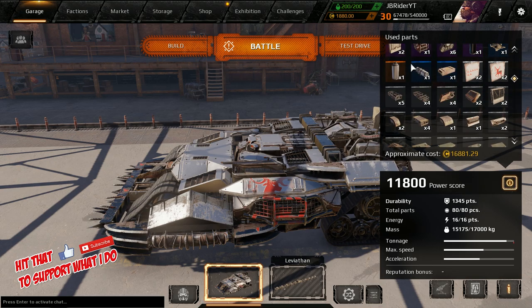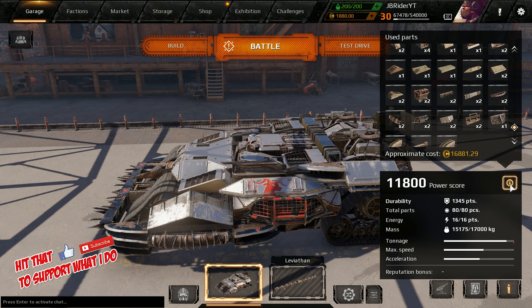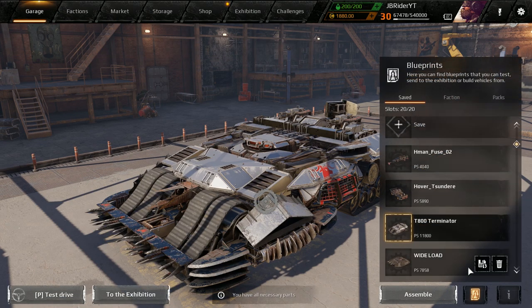We got an ammo box - not bad. We got a fuel tank - not bad. Yeah, this thing looks really cool. Let's see who made it.